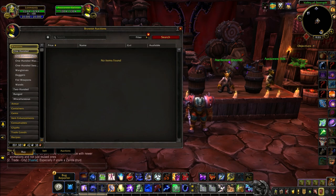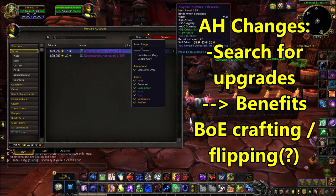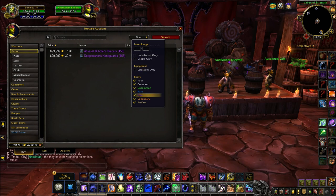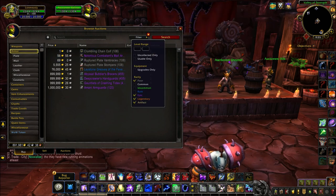As for the last auction house change: you can now also filter by items that are specifically upgrades for your character, which should benefit BOE selling whether you're crafting them or flipping the new ones that'll drop from Ny'alotha. However, this could also make BOE flipping a bit more difficult, as people will more easily and quickly be able to identify and buy out upgrades — but we'll just have to see how things turn out.